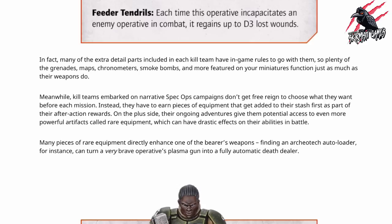Now let's look at how we can use equipment in narrative campaigns. Kill Teams embarked on narrative Spec Ops campaigns don't get free reign to choose what they want before each mission. Instead, they have to earn pieces of equipment added to their stash first, as part of their after-action rewards. On the plus side, their ongoing adventures give them potential access to even more powerful artifacts called rare equipment, which can have drastic effects on their abilities in battle. Many pieces of rare equipment directly enhance one of the bearer's weapons — finding an autoloader, for instance, can turn a plasma gun into a fully automatic death dealer.